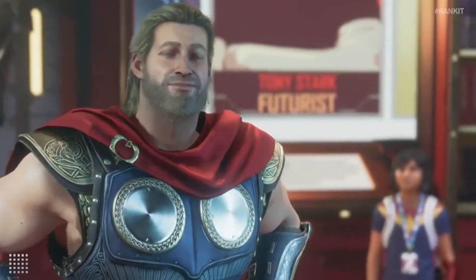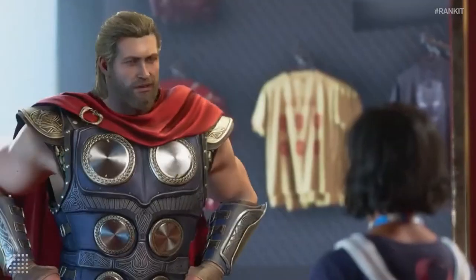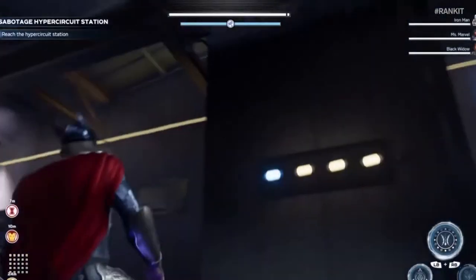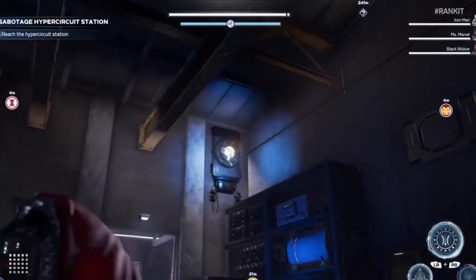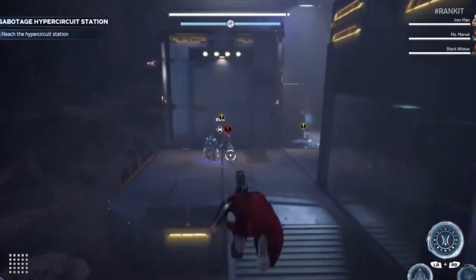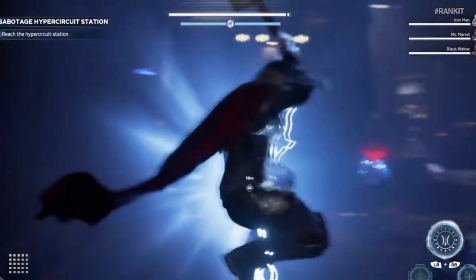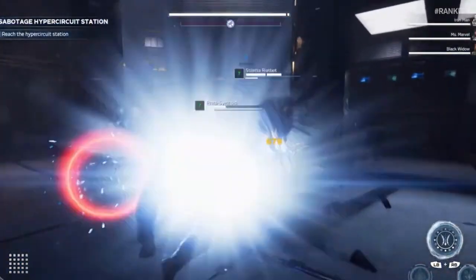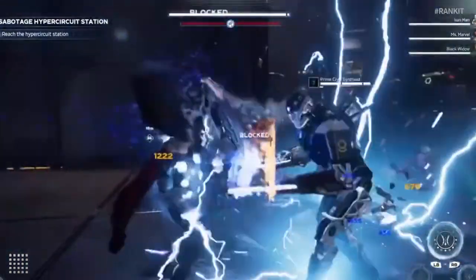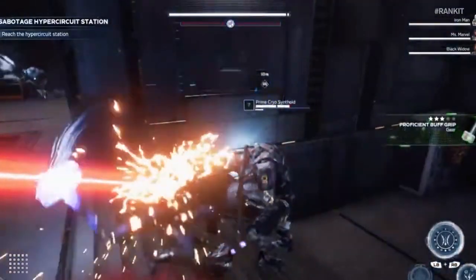Having a trusty sidekick is one of the biggest perks of being a big-time hero, and no one on Team Avenger has a sidekick like Thor's trusty hammer, Mjolnir. Using Mjolnir offers a different approach to combat that makes you feel like the God of Thunder. You can use it to strike opponents with a simple swing and throw it at far-reaching enemies. The hammer will even take out a few enemies for you when you call it — it's the ultimate accessory to make you feel all-powerful and delivers an enlightening experience.